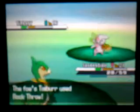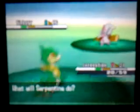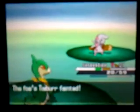Timber is a fighting type, so I'll just use a Leaf Tornado. It's going to use Rock Throw, which won't do much against a grass type. That's your only Pokemon — Timber is down.